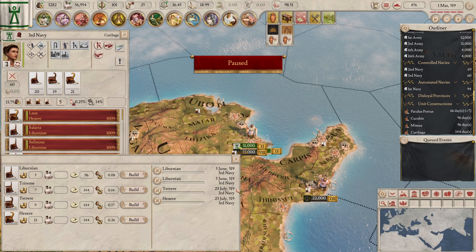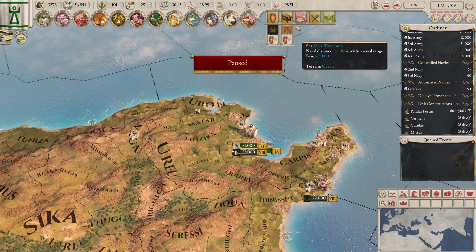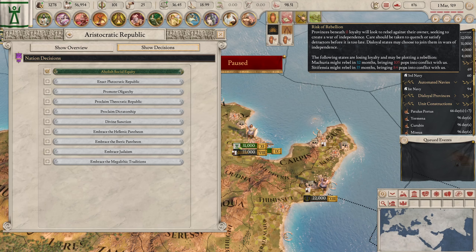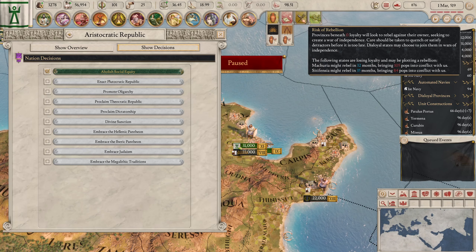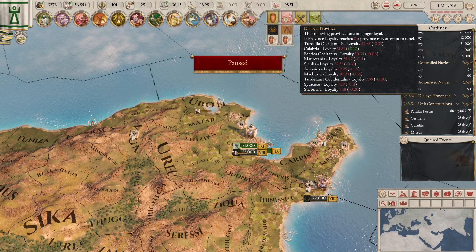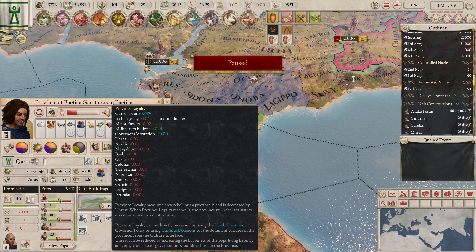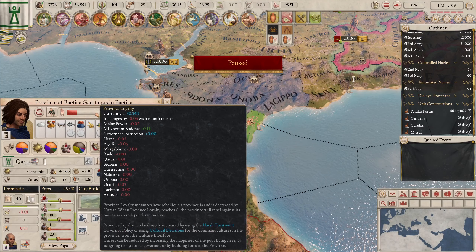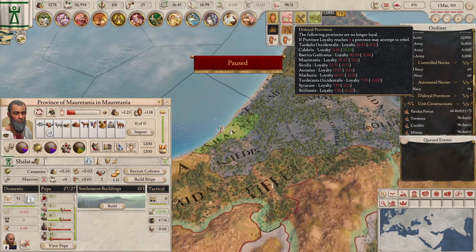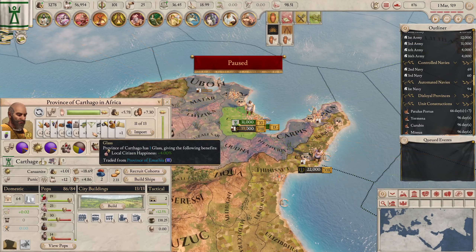This time the ships are building properly. One two three four — that should do. Now what's going on with the civil war that is threatening to happen again? I have a lot of lower loyalty provinces. We are fast approaching a civil war if we don't get this together.